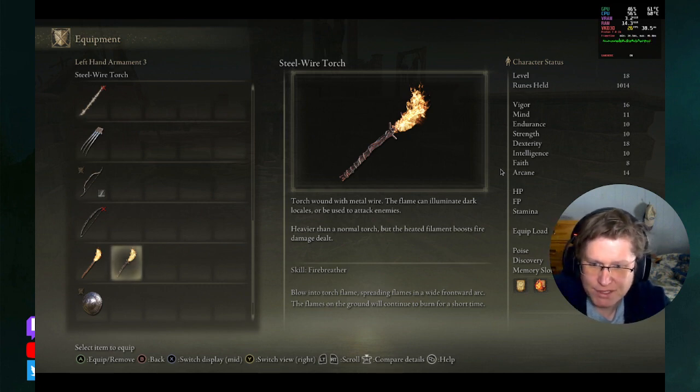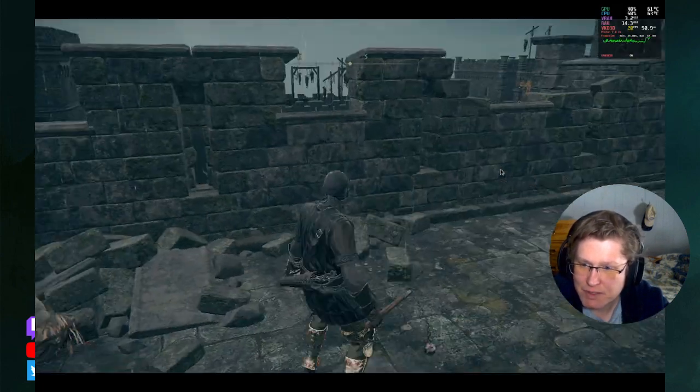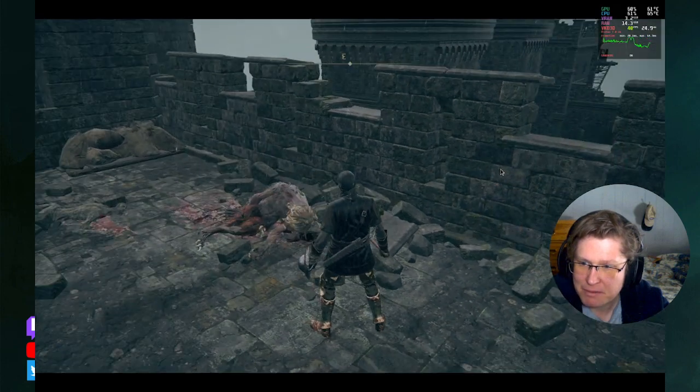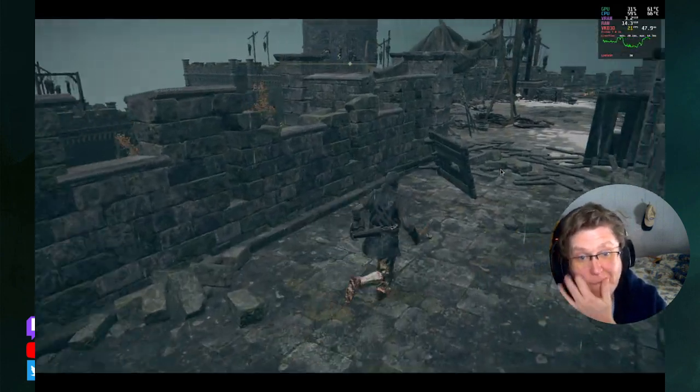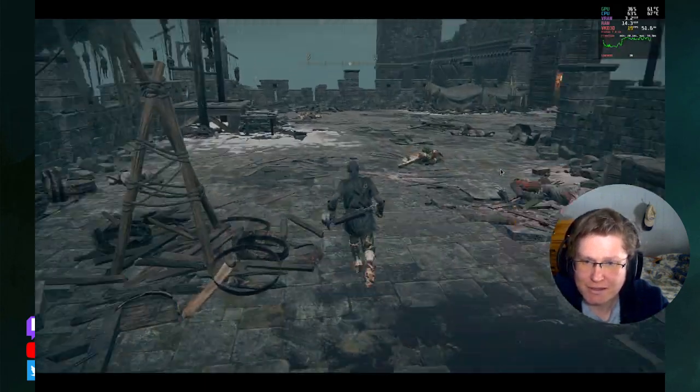Fire Breather: blow into torch flame, spreading flames into a wide frontward arc. The flames on the ground will continue to burn for a short time. Cool, I like that. That's cool. You know what? That was a good find. That might be my new favorite torch, seeing as how the old torch didn't have any special abilities other than lighting up rooms.